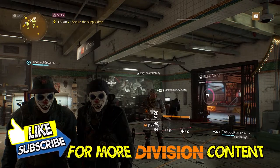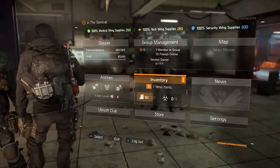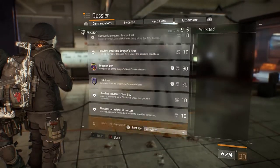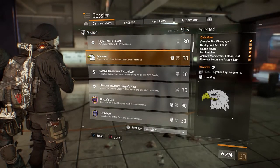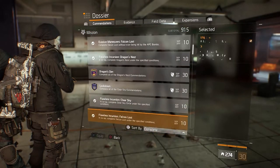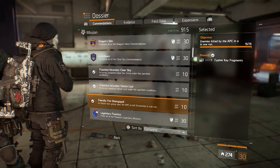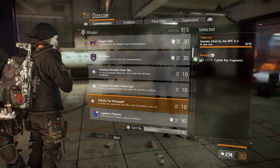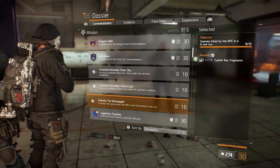In this video I'm going to show you a very easy way to get the Friendly Fire Disengaged commendation. If you go to your dossier and go over to the mission tab, it's in Falcon Lost. It also works towards your Falconeer, so complete all the Falcon Lost commendations. This one here, Friendly Fire Disengaged, requires that in Falcon Lost your group uses the APC to kill 15 enemies in one run.